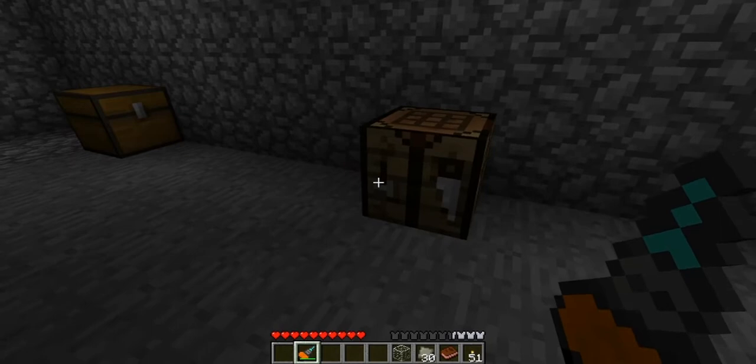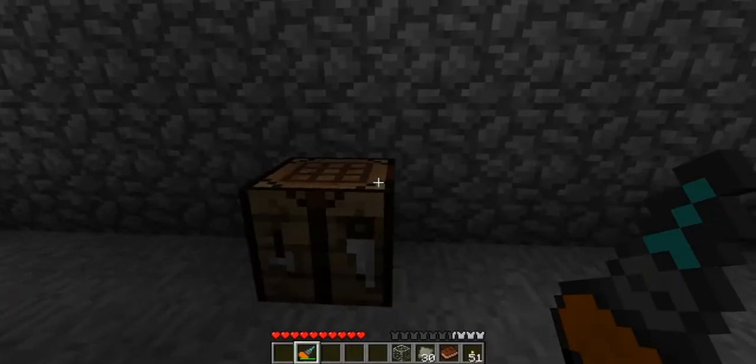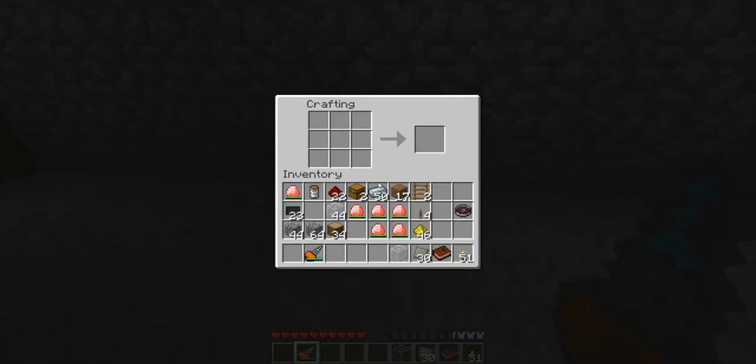I should tell you the other items we need. We're going to need some advanced alloys, which I've shown you how to make — we have plenty of those. We need some glass, and we're also going to need some glowstone dust, which we have. Okay, so let's start it off by making the nano suit helmet.